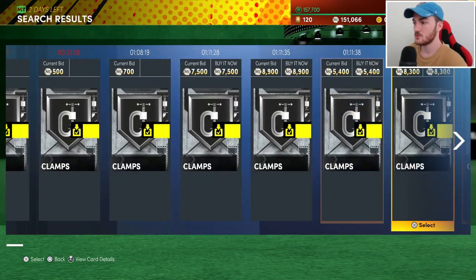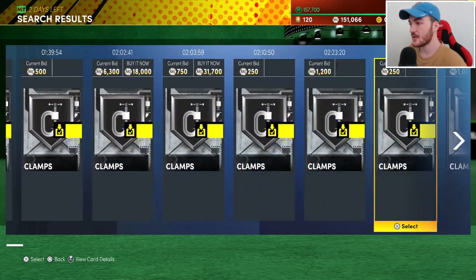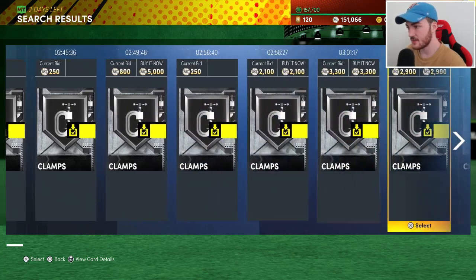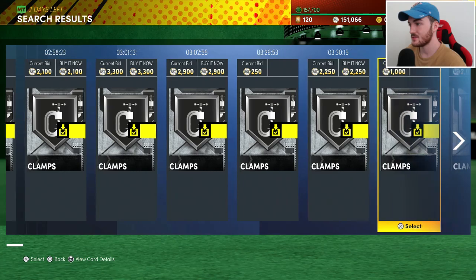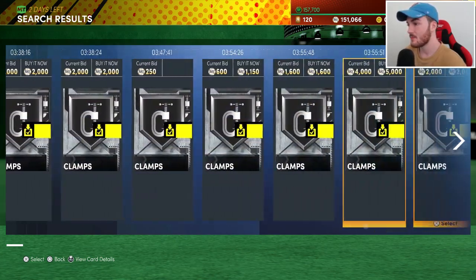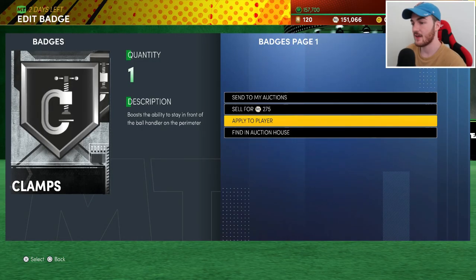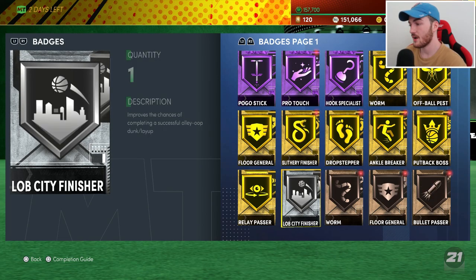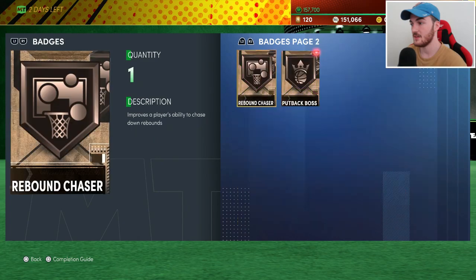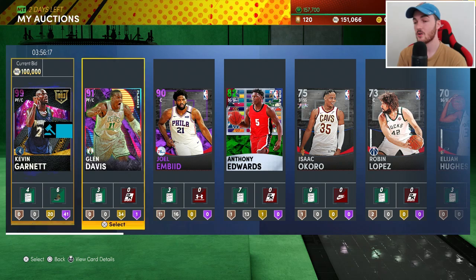Also take a look at your badges. I have this Clamps badge — it's about 2k but getting cheaper now, so I can probably sell for around 1,500. I'll send it to the auctions because that's a decent price. Also keep in mind: do you want to save it for a Hall of Fame badge exchange when the new season comes out? Take that into consideration.